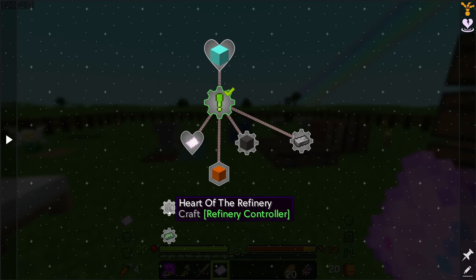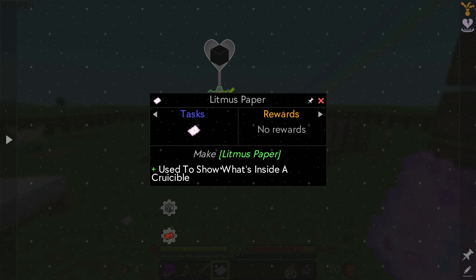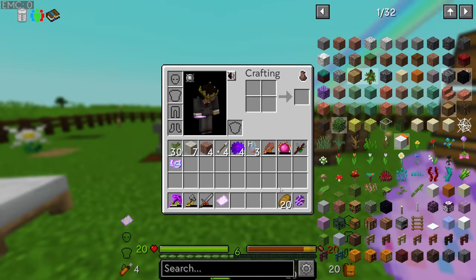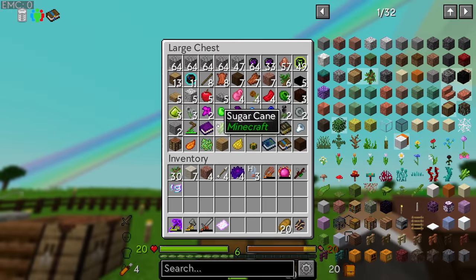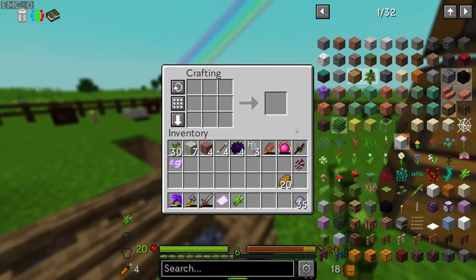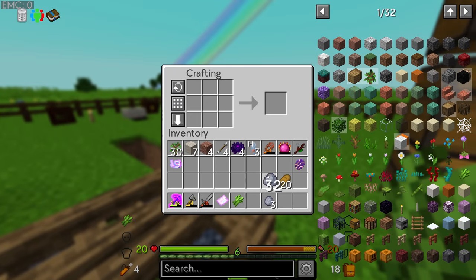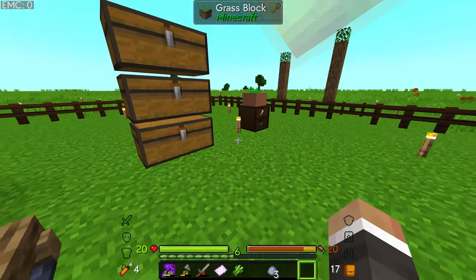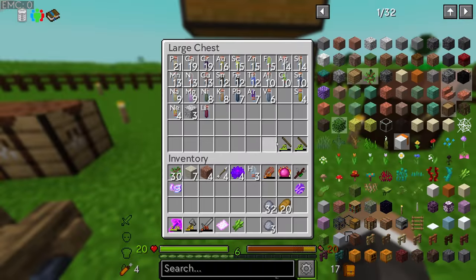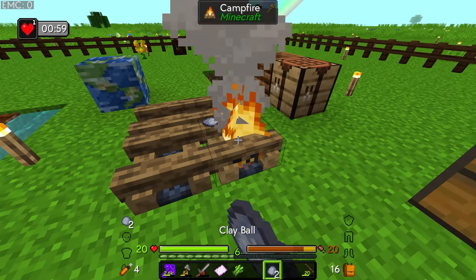First of all is litmus paper, used to show what is inside a crucible. This requires a crucible from Reactive, and we can turn regular paper into litmus paper. Right at the end of the last episode we did get one extra piece of sugar cane, and we might as well use that sugar cane in a botany pot to start growing more before we move on.